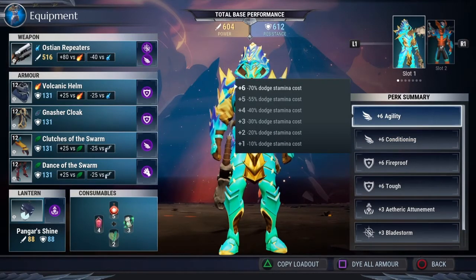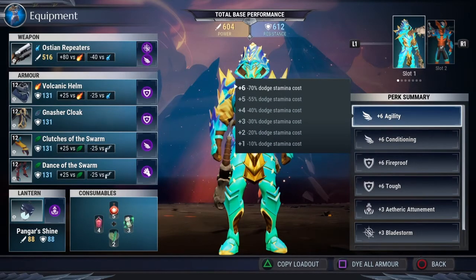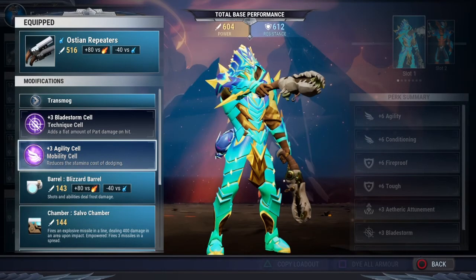Another thing I like to use is plus 6 agility, which reduces the cost of stamina. The conditioning maximizes how fast your stamina regenerates; the plus 6 agility causes you to use less stamina. In Blaze Escalation 10 through 50, especially when you are fighting two behemoths at once, agility and conditioning will be paramount. Another recommendation is the evasion cell — try to get that to plus 6 if you can. It increases the time you are invincible when dodging. This is important, especially when fighting two behemoths, because they tend to double-team you and love to sneak attack. If you know how to dodge, this will ensure you do the most damage while taking the least.